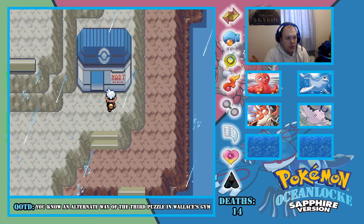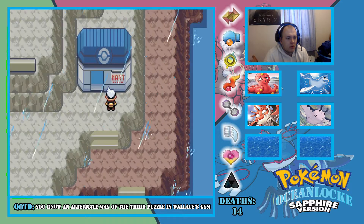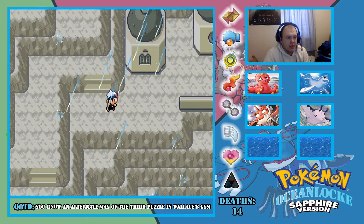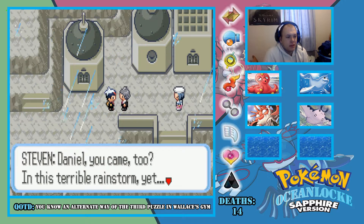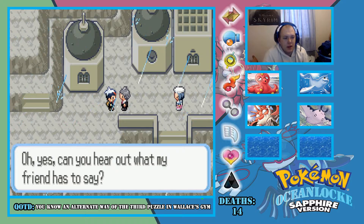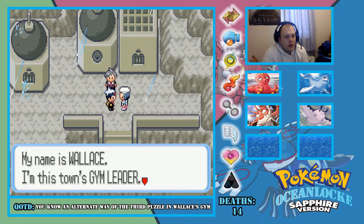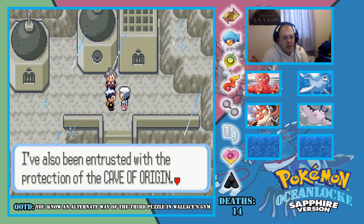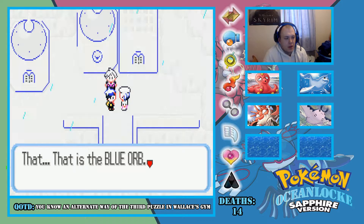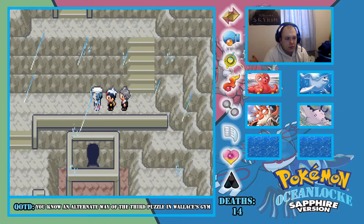Let's head over to the Cave of Origin. Daniel, you came to in this terrible rage — start here. Oh yeah, can you hear what my friend has to say? No, I do not want to. My name is Jimmy, I am this town's guardian. I've also been entrusted with the protection of the Cave of Origin. This downpour is caused by a power emanating from the Cave of Origin. That is the Blue Orb I see — follow me.